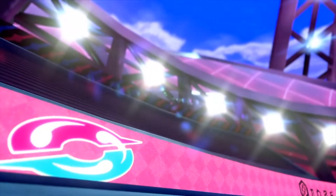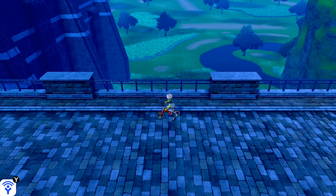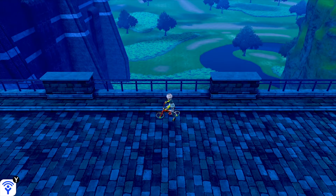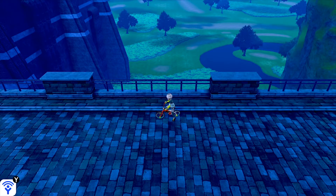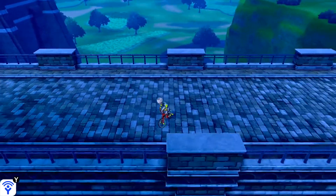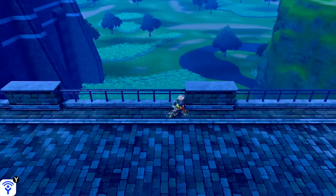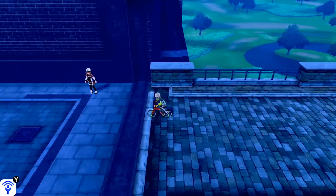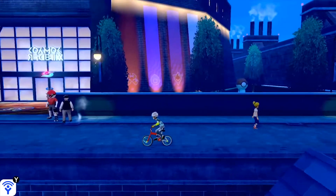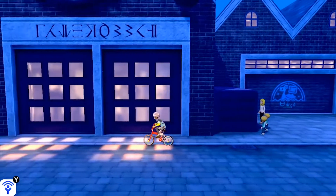Welcome back to my playthrough of Pokemon Shield. Today we're continuing the adventure — there's been a big time jump since the last stream. We stopped at Hulbury, and now I'm on a bridge with Motostoke on my left. We've stopped by Motostoke again to challenge the fire gym leader. We already did the water gym leader, so let's go to the Pokemon Center first before heading to the inn.